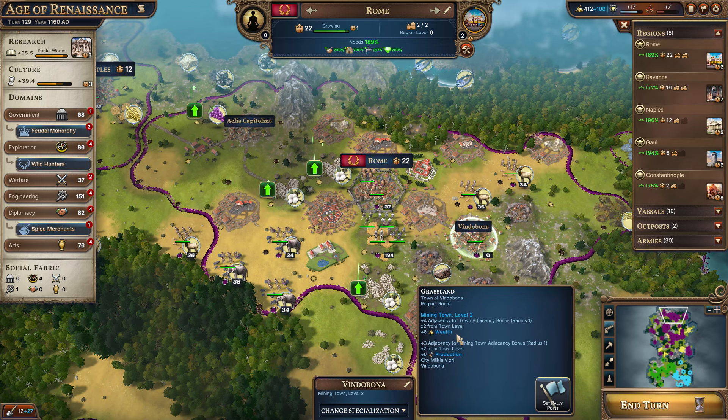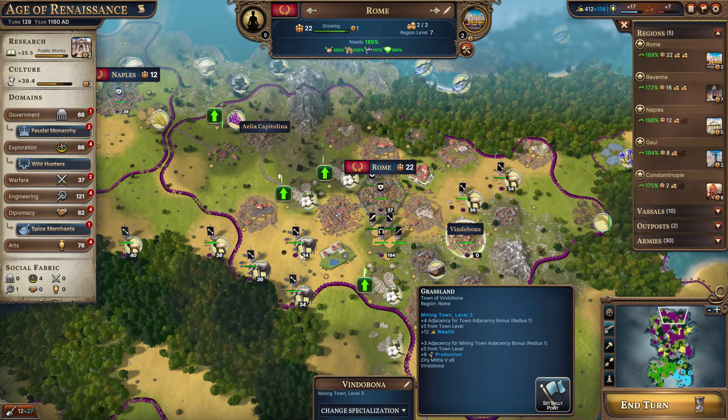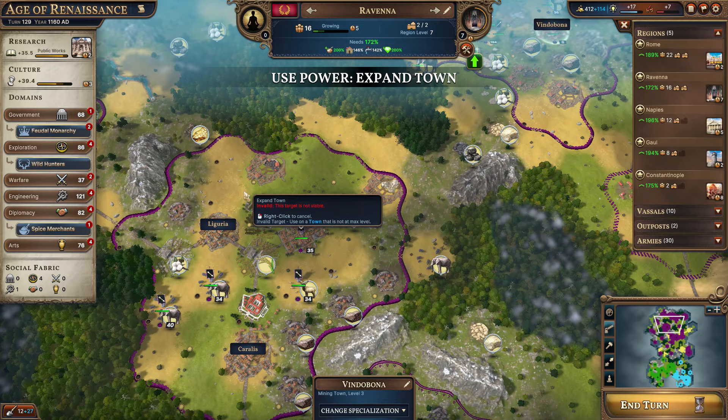We just took a look at what we're currently getting before we did that — we're getting the eight wealth and the six production here. After we've changed them to a level three town, we'll now be getting twelve wealth and nine production. We're going to want to go ahead and do that with all of our towns, or at least all the ones that are getting good adjacency bonuses.